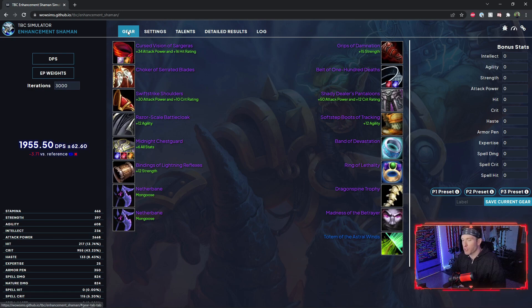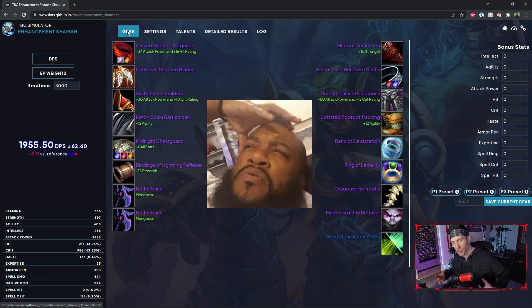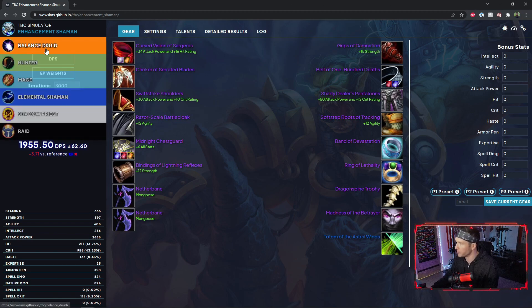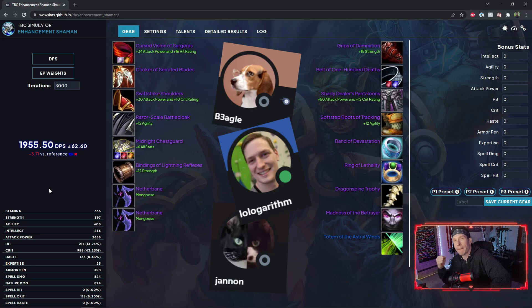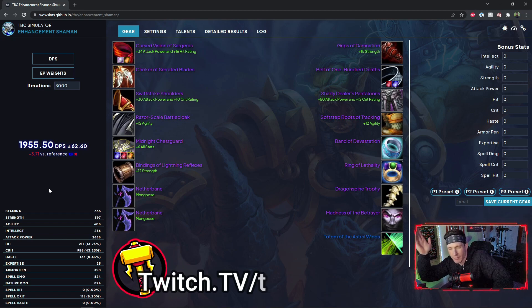Anyway guys, first video I've made in about six months. If you want to know what is best in slot for you in World of Warcraft Classic: The Burning Crusade, I present the TBC Enhancement Shaman Simulator — which also includes Balance Druid, Hunter, Mage, Elemental Shaman, and Shadow Priest. I hope this is super useful. Thanks to the people who created this. May your parses increase exponentially. Follow me on Twitch and Instagram. Until next time, bye!